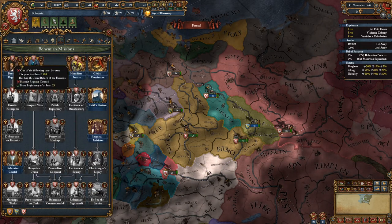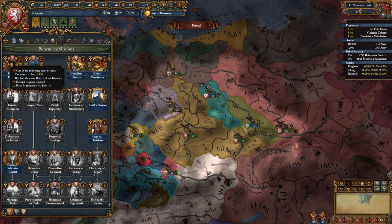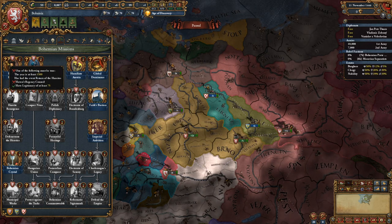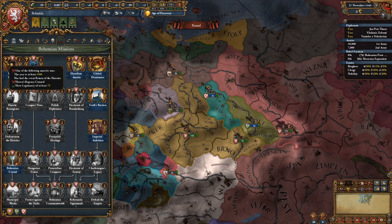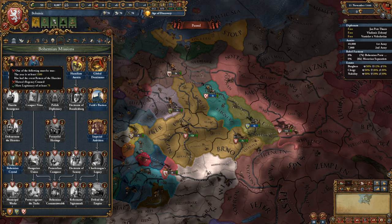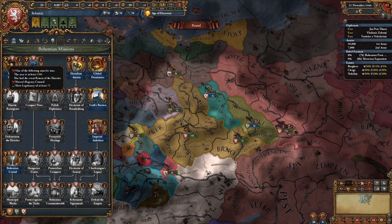If you want to go Hussite, you have to wait until you get a new monarch on the throne, and then after a little while there'll be an event called the Return of the Hussites. You'll have a choice between going with the radical Hussites or staying true to the Catholic faith. That first event choice doesn't matter — the key is you get Podobrand on the throne.